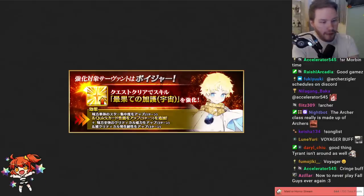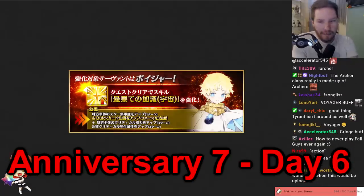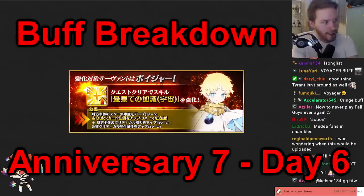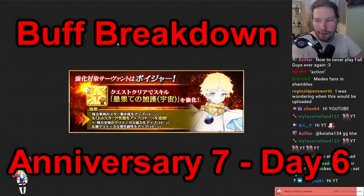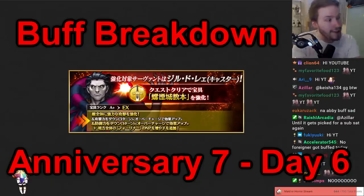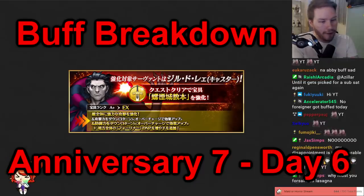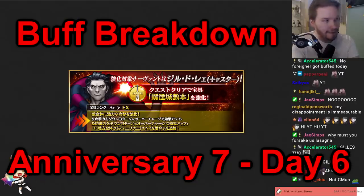We are almost at the end — day six of anniversary seven buffs on this episode of Buff Breakdown. We got buffs for sadly not Summer Abigail — even I'm going to say that despite not being her biggest fan, she definitely needed it. We got Voyager instead for skill number three, and for the Caster it is Jill Caster. Yes, they gave him a second buff; they seem to like him way more than his Saber counterpart. Obviously my predictions were again wrong for this day, but it is what it is.